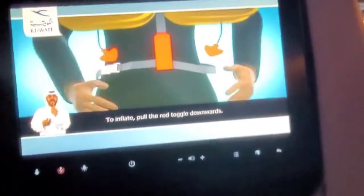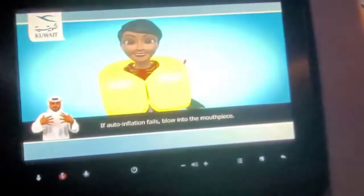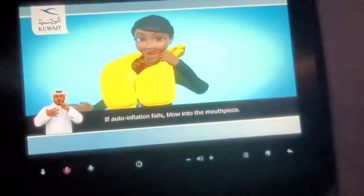To inflate, pull the red toggle downwards. If auto-inflation fails, blow into the mouthpiece.